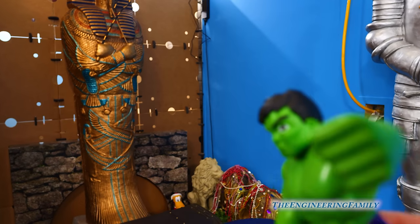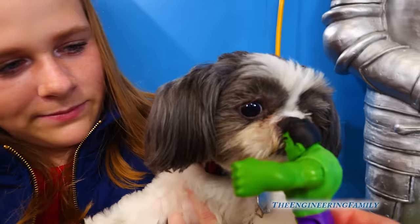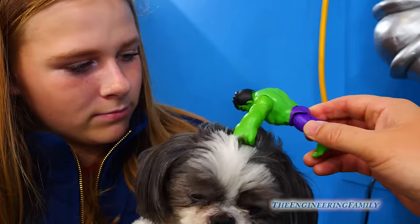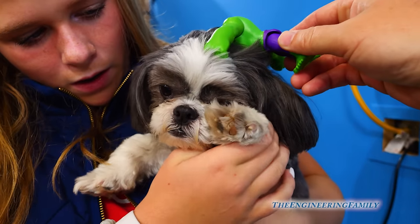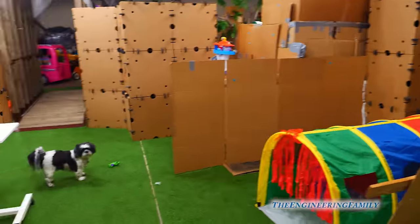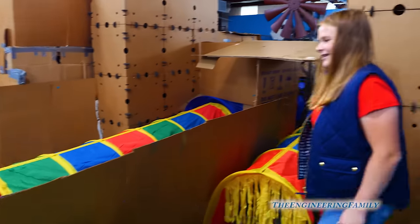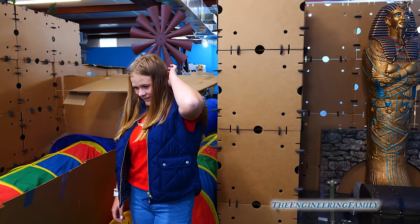Waggles, do you like Hulk? Maybe Waggles can convert back into Bowser. Hulk wants to give you a pet on your head. You like that? Oh, Hulk likes you. So we found Hulk. Waggles dropped Hulk and Waggles went looking for him but couldn't find him. I heard that Luigi wanted to do a checkup - oh, that's this way.